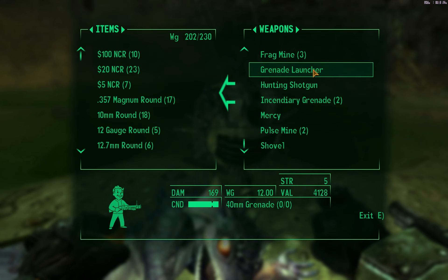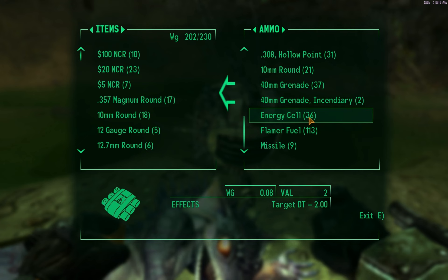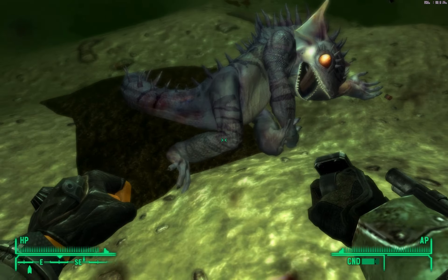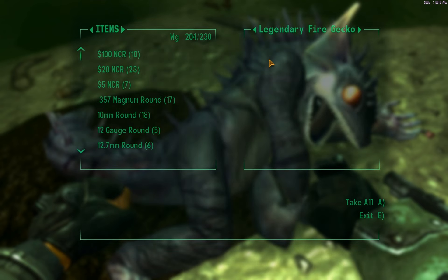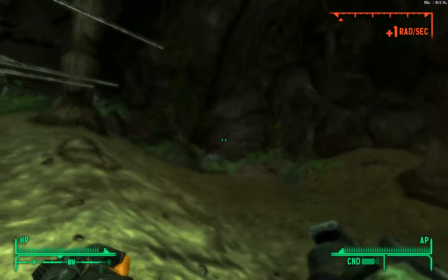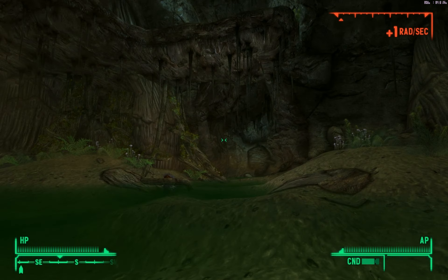I actually died a few times fighting him — you just didn't see it, I didn't feel like adding it. Missile — nine. We need more ammo, so that's all I get for defeating a legendary fire gecko. I'm sure I got a lot of good experience too. Now let's find the area where he came out of, which is right here.